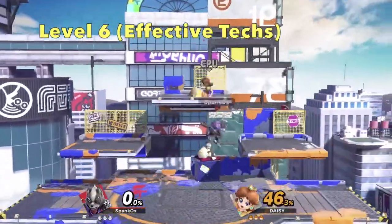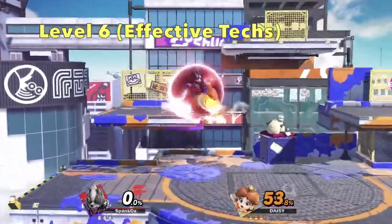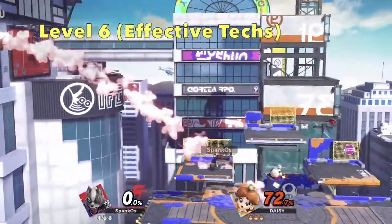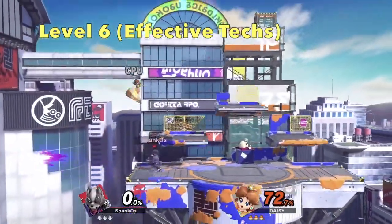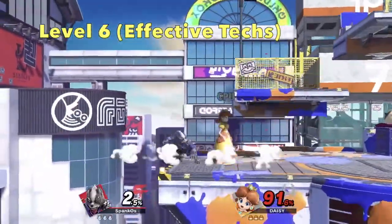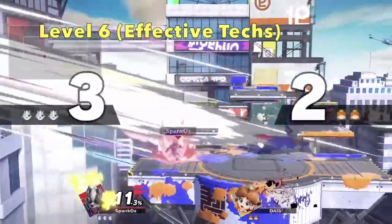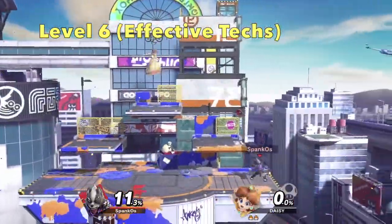Level 6 CPUs marked another change in behavior. In addition to its movement increasing remarkably, its techs were also a lot more effective in combat. Air dodging also became a lot more prevalent when pressured, but I still have yet to see a CPU effectively read a situation. Sometimes it would just walk into my attacks when overwhelmed, but not so much the case for its successor.